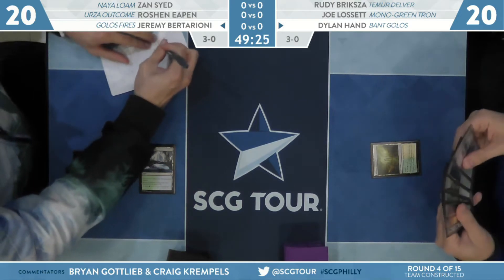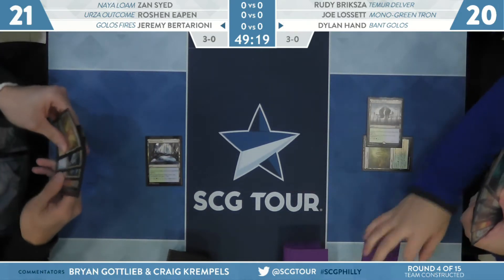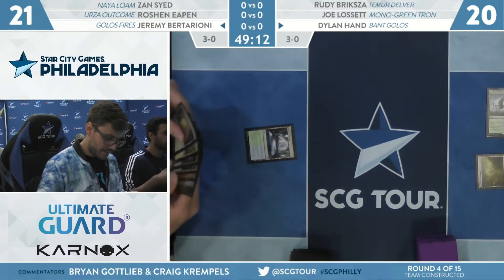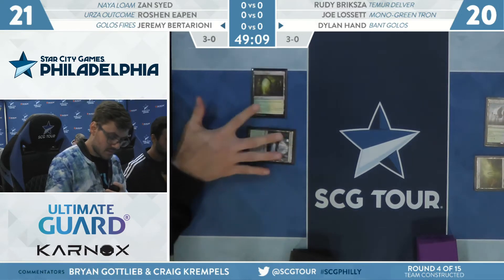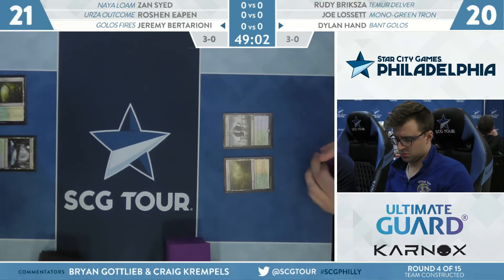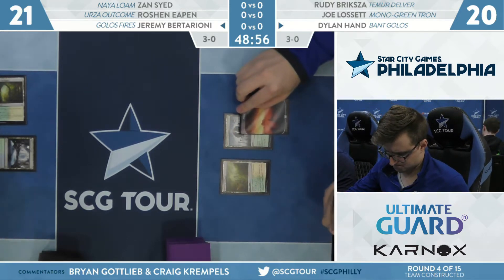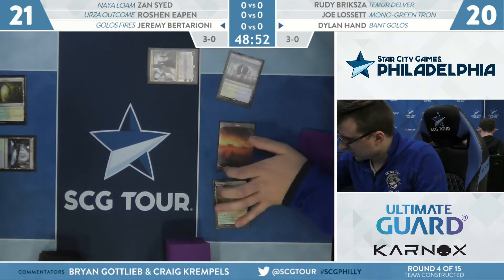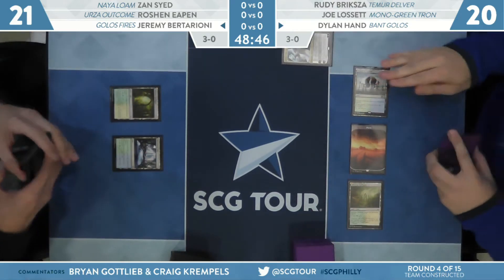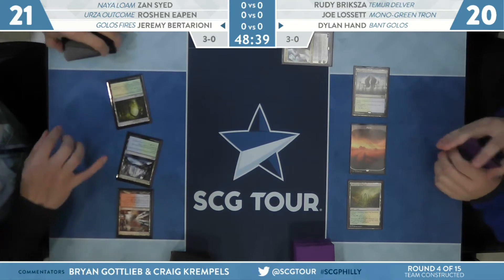Tell us a little bit about Jeremy Bittarione's deck. When you play Fires of Invention, you want to get it on the board — it restricts you to two cards a turn, but you often don't cast more than two cards a turn in the mid to late game anyway. One important note is that you can still pay mana for spells if you want to. Something like Hydroid Krasis, you still cast it for the maximum amount possible, draw your cards, and have a big creature.